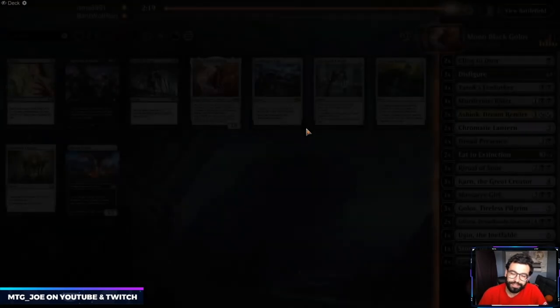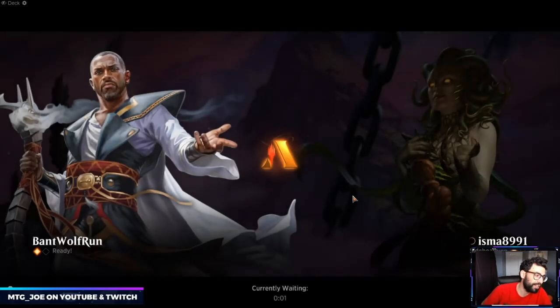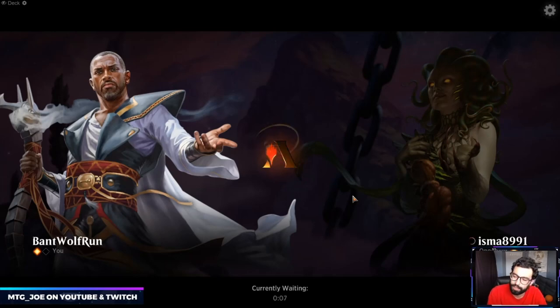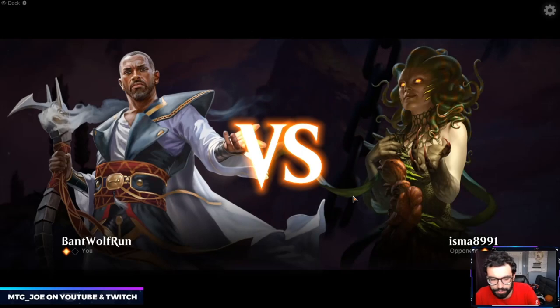We did the thing, it worked. Same game plan this turn — really need to draw the Karn. If we can get ways to shut off the graveyard it works; having Ashiok as a backup plan is also nice. They stumbled a bit on mana but Massacre Girl was a nice way to put pressure on them after a board wipe.